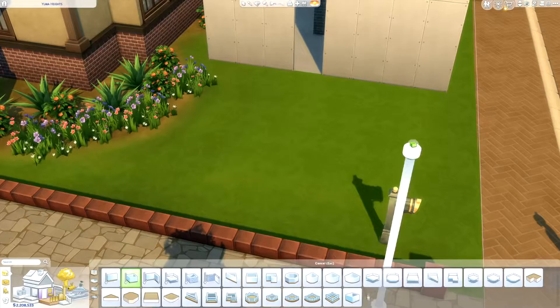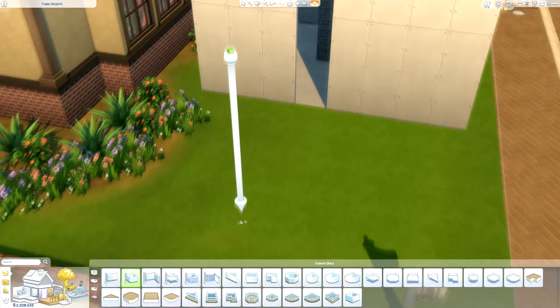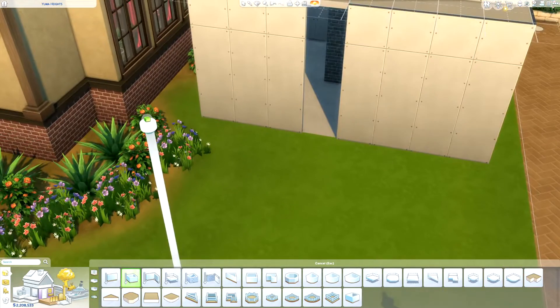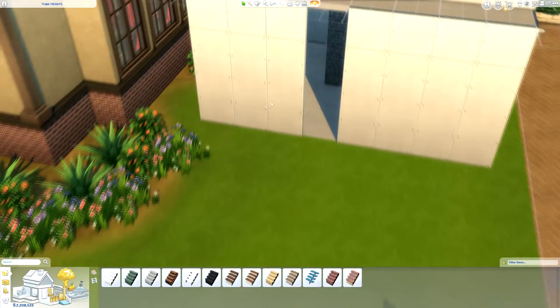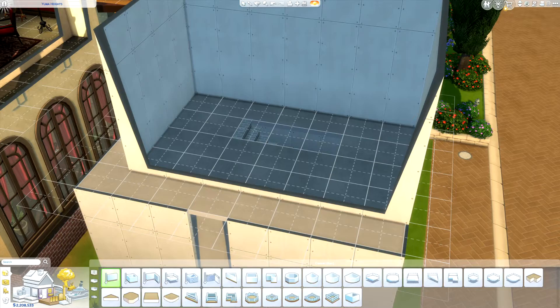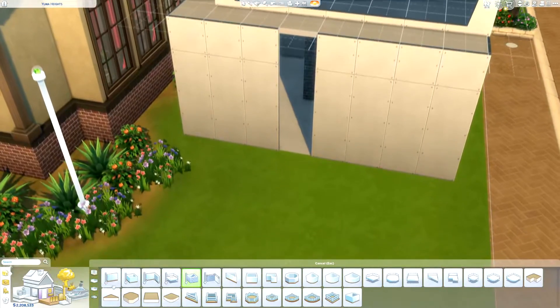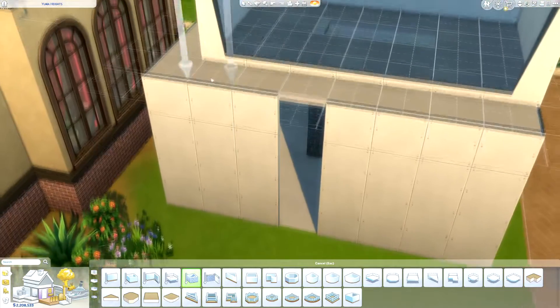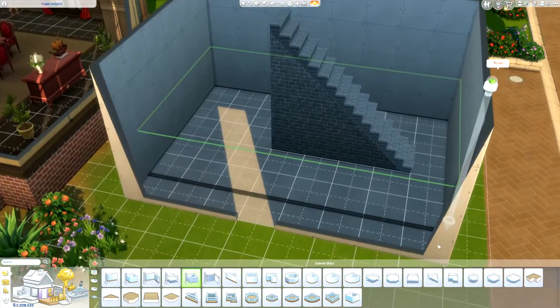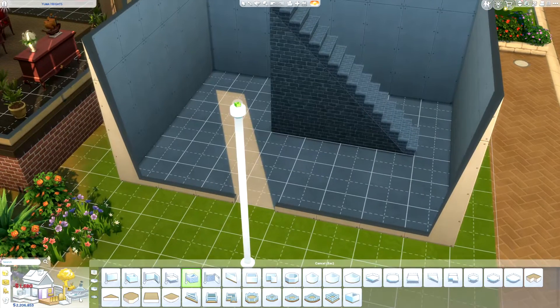Welcome to a Sims 4 tutorial on how to build a basement. First things first, you actually want to go to the basement tool first, which will be in the walls and room section, and just go ahead and make the basement the size of the room that you want.